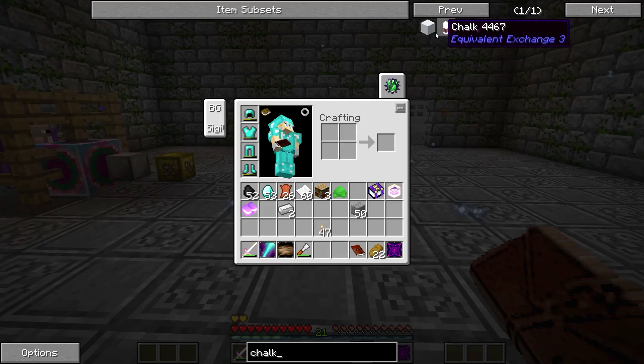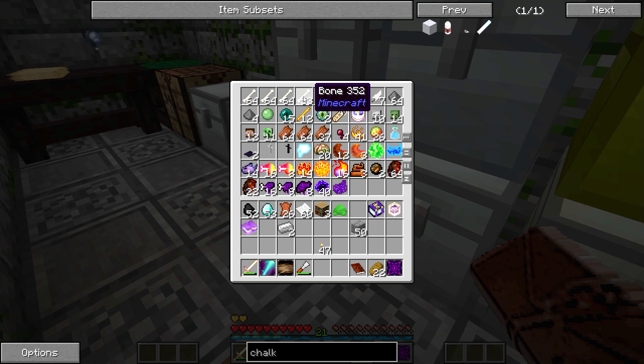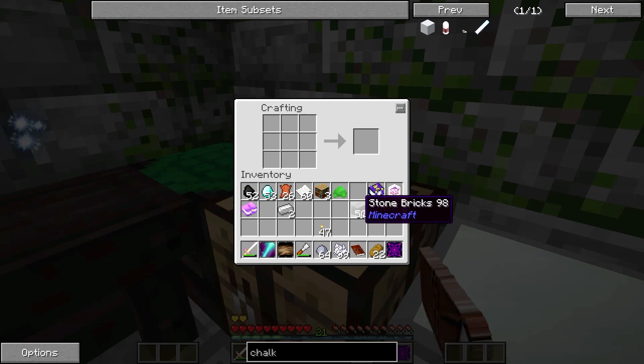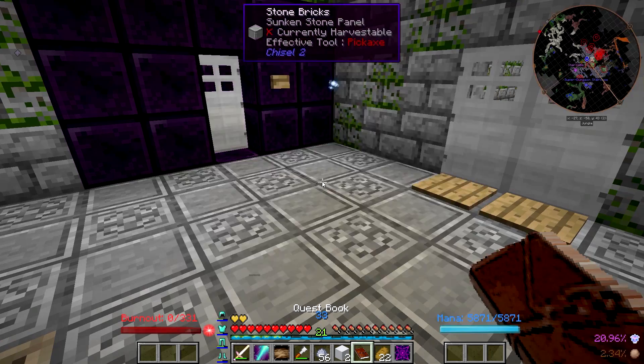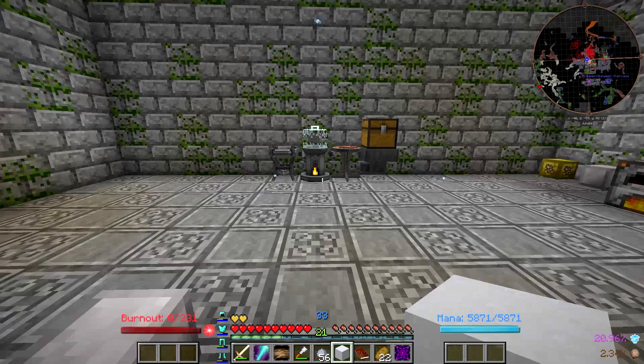The next thing I need to do is make chalk. Chalk is made using clay and bone meal. We're going to need some bone meal and some clay. Let's just make a couple of those, and then when I put that down and I break it, it drops chalk. There we go.